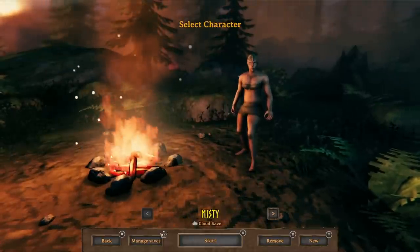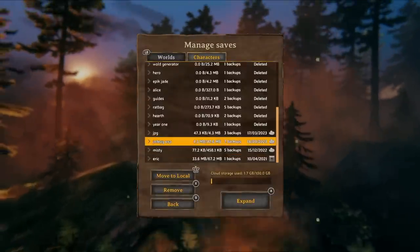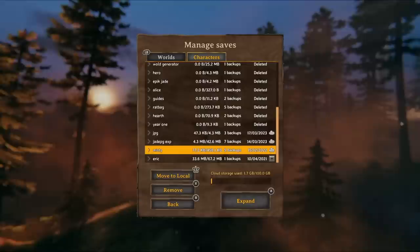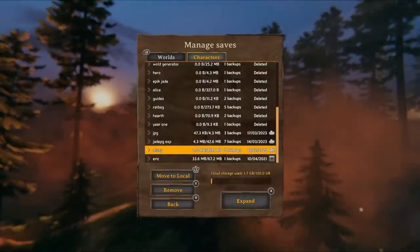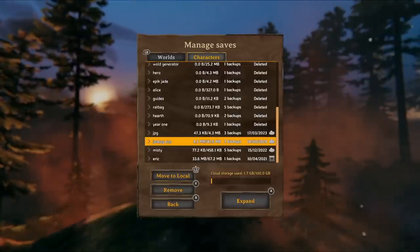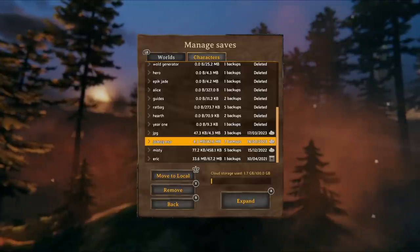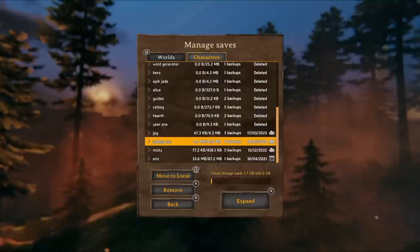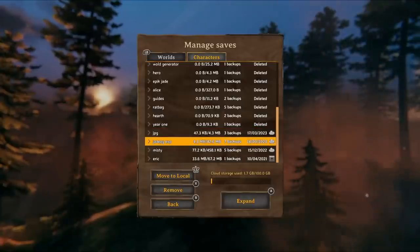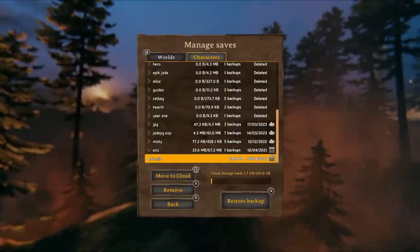If you've been wondering how to load up an older save, maybe give this a shot — it might work. If you press the left stick in to manage saves, you should then be able to see all of your previous ones. You can see I've got a lot deleted because I recently cleared out my cache. You may want to see if you can load up an old previous one. If you click expand, it should bring up any of the older ones, and you can see here we've got 'restore backup'.